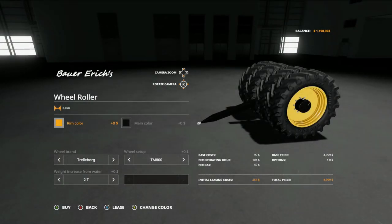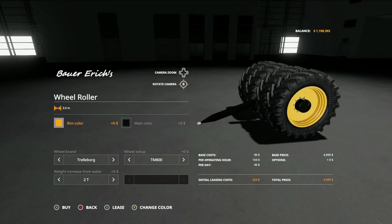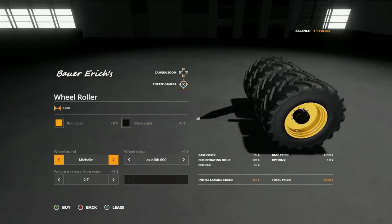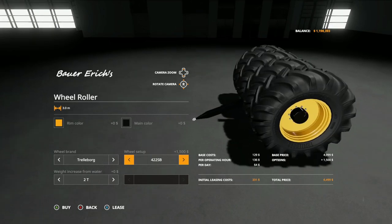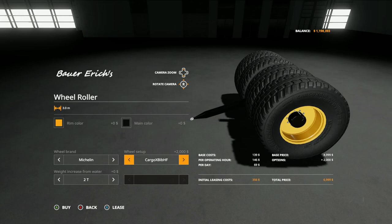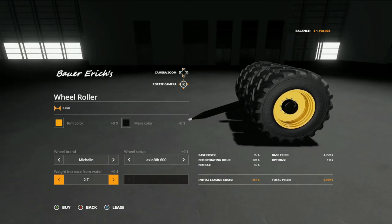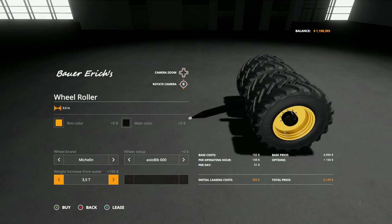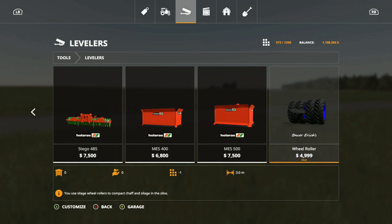The last regular mod for today is the Bauer Erics Wheel Roller at $4,999. You can change the room color and main color to any color. Wheel brand options include Trailboard, Michelin, Midas, Nikian, and Lizard. Trailboard options: TM800s, twin wheels, 422 SBs, 428 SBs. Michelin options: Axel Bibs 600s, 650s, Cargo XBibs, Cargo XBibs HF, and Mega XBibs. Weight increase from water options: 2 tons, 2.5 tons, 3 tons, 3.5 tons, 4 tons, 4.5 tons. This goes over your silage bunkers to compact. Also 3.0 working meters, and it is only one slot.